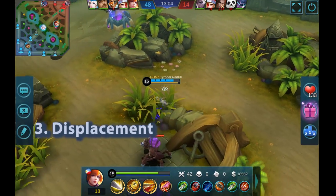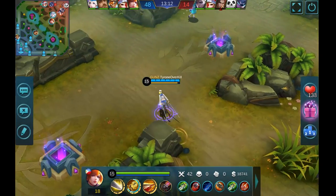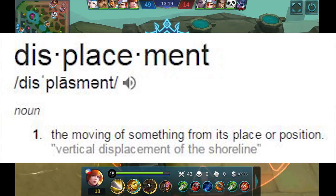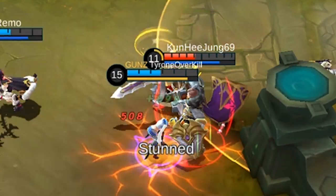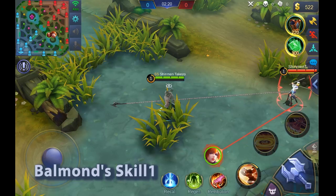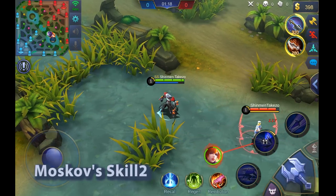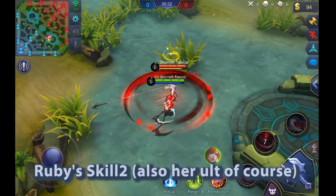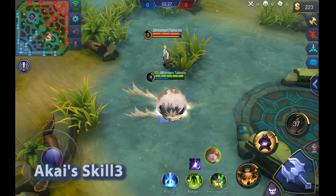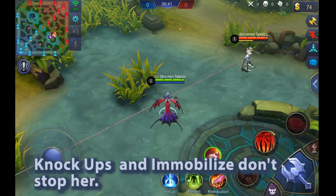Number three: displacement. Stuns can't normally stop Fanny mid-air — she will still travel through to the end of her cable if you stun her while she's flying by. But some heroes can stop her mid-air: heroes with displacement skills. Displacement means skills that force enemies to move from one spot to another — skills that can push or pull a hero. Here are some examples. For more clarification, knock-ups don't count as displacement and they don't work. Snares don't work either.